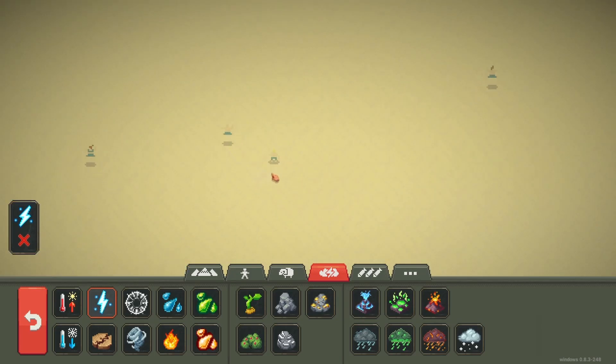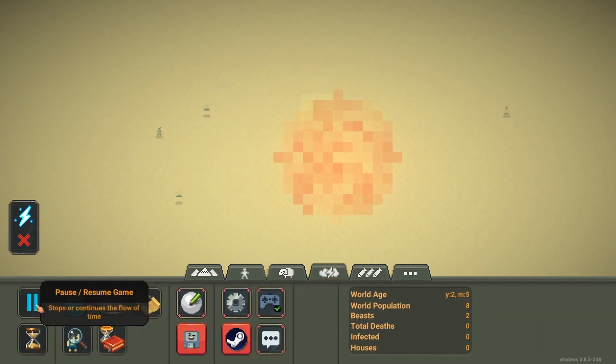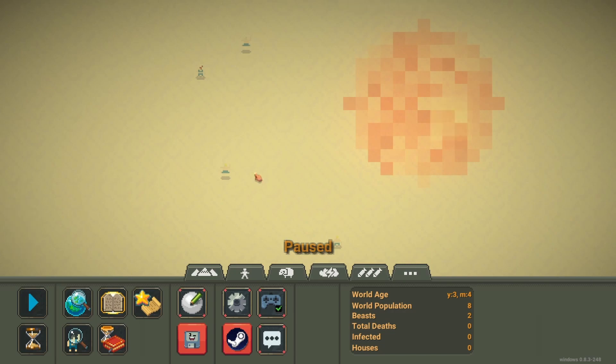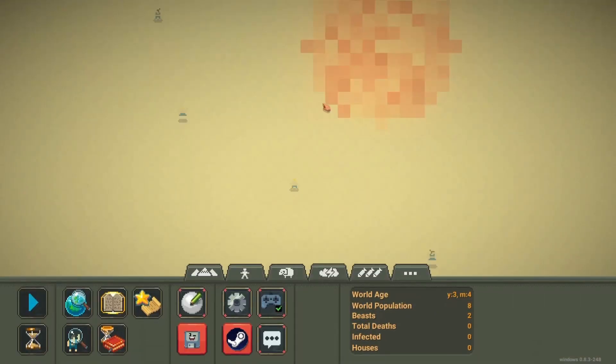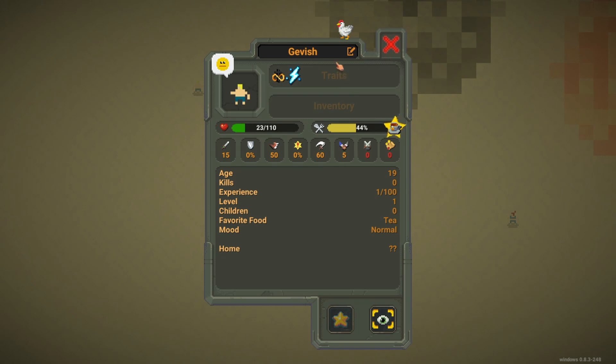Let's strike them with lightning and see what happens — I hope he doesn't die. He probably lost some HP, but he's already immortal! That happened really fast. Sometimes it doesn't happen and you have to do a lot of lightning strikes.